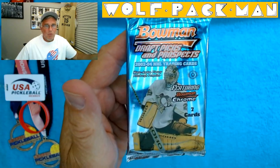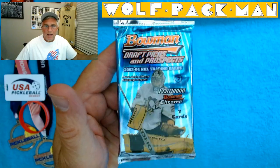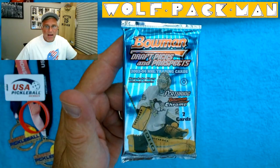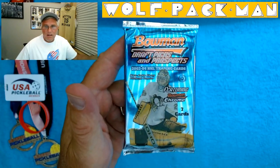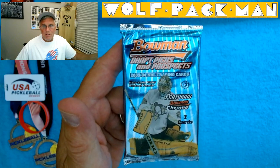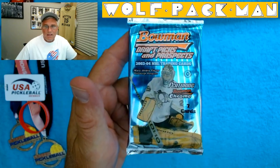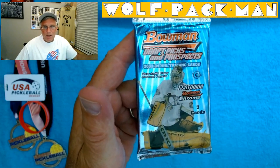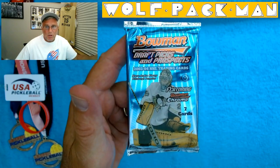Hey everybody, welcome to the Wolfpack Man YouTube channel. How about this for a cool pack? This is pretty much everything I like about packs and why I was collecting them — it's Topps Bowman Draft Picks and Prospects, 2003-2004, it's a hobby pack, seven cards, cool inserts, and it's got rookie Marc-Andre Fleury on the front, which is super cool.